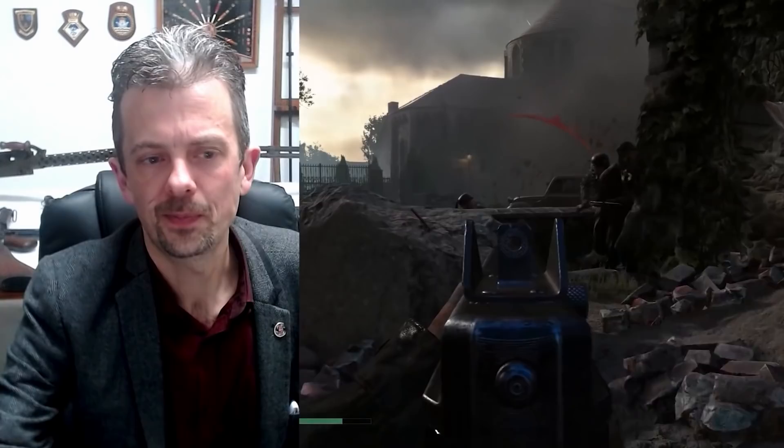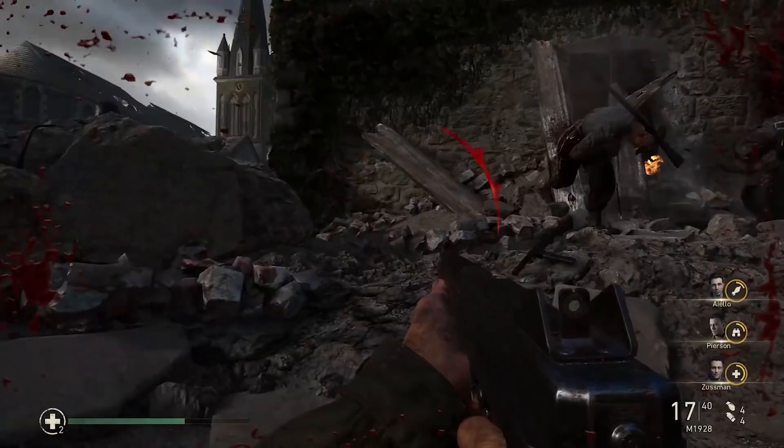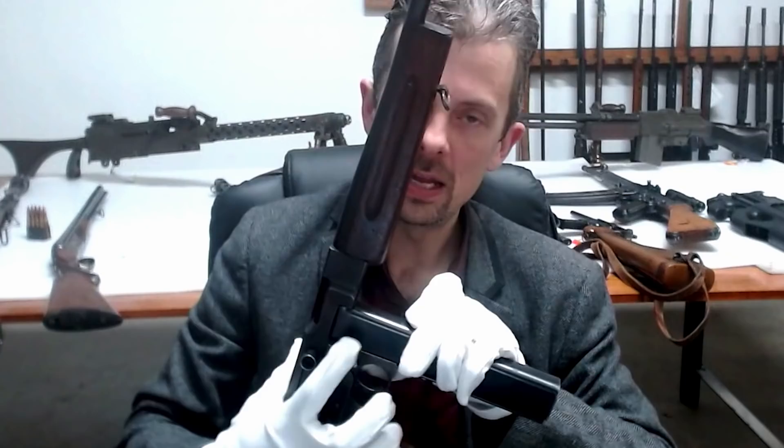The Thompson gun — you cannot have a Second World War game without a Thompson gun. There are a few different variants, and these guys have chosen both at the same time. It's perfectly plausible to see a gun of this rough shape in use with a drum magazine, but what we see here is not a 1928 model Thompson. It is an M1 or an M1A1. Very obviously, if you know your Thompsons, it doesn't have the cocking handle on the top of the weapon anymore — it's on the side.